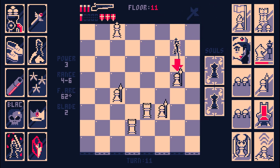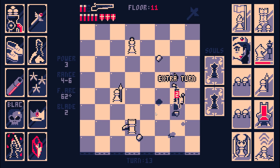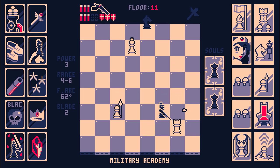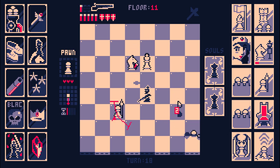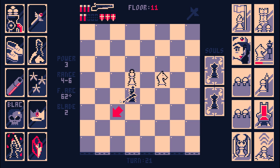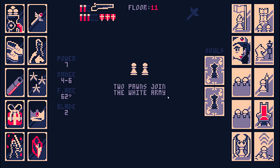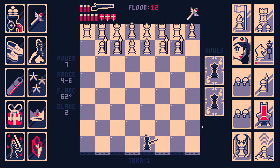We can get an extra turn. I do want to stop these Pawns from promoting, but then I can just go after the King. That's going to be the end of part one. We're going to start part two in a moment, and we'll see you then.